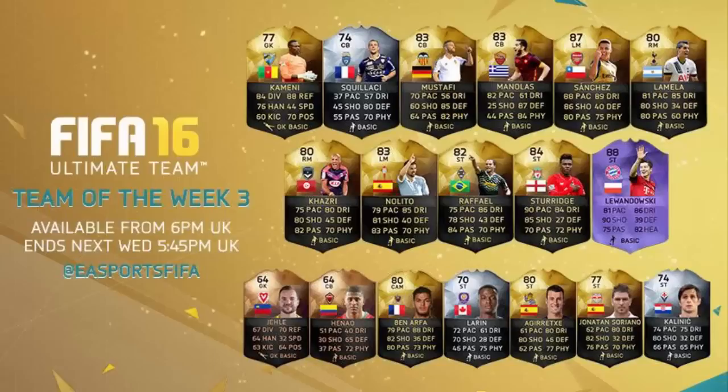Onto the bench: Ben Arthur as a CAM — I'll definitely convert him to a striker to use him — and some other decent looking cards like Kyle Aaron and Jonathan Soriano. Anyway guys, that is Team of the Week three of FIFA 16 Ultimate Team. Let me know your thoughts in the comments, let me know which player you'd like me to review, and I'll see you tonight for some player reviews. Have a good day, adios!